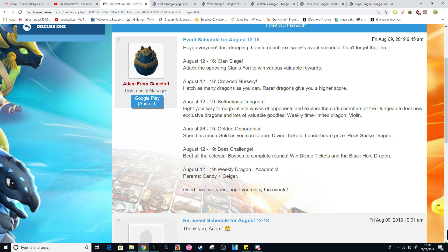August 16th to the 19th is a Golden Opportunity - spend as much gold as you can to earn Divine Tickets, with the leaderboard prize being the Rock Snake Dragon. So we can get Divine Tickets and possibly the Rock Snake Dragon, though that's the leaderboard prize so most people probably won't get that. And August 12th to the 19th is the Boss Challenge event, which is a major event in the Divine Events - historically the best place to spend your gems to get as many Divine Tickets as you can, so I expect a lot of people to be spending a lot during these Boss Challenges.